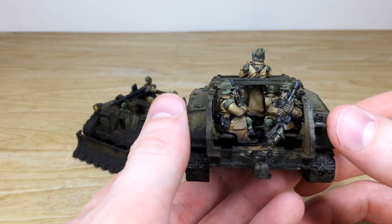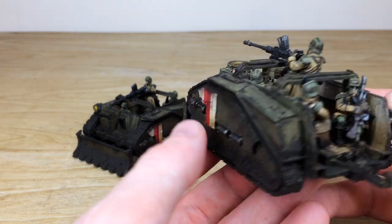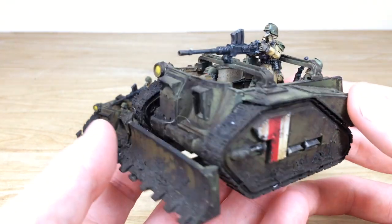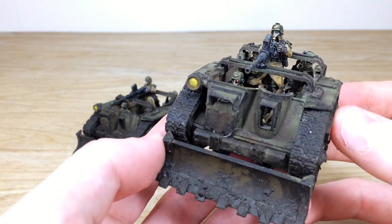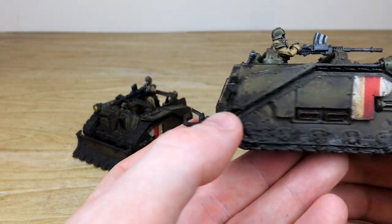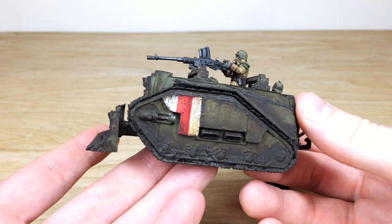The crew have a sort of pallid green and khaki scheme, which looks great. There are mud and dirt effects on the inside where the crew have been stepping, and mud and grime built up on the sides. Every little detail has been painted — the lenses, the lights — every bit done to a very high standard.